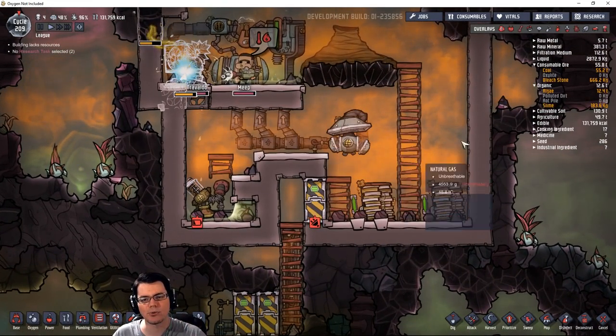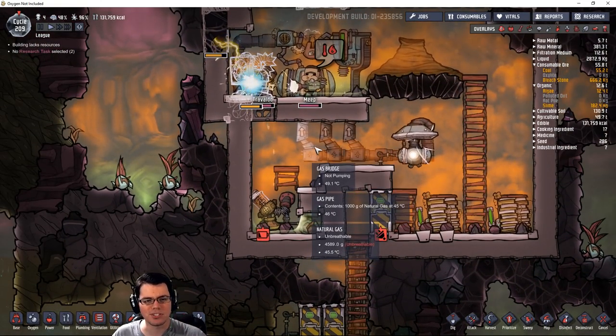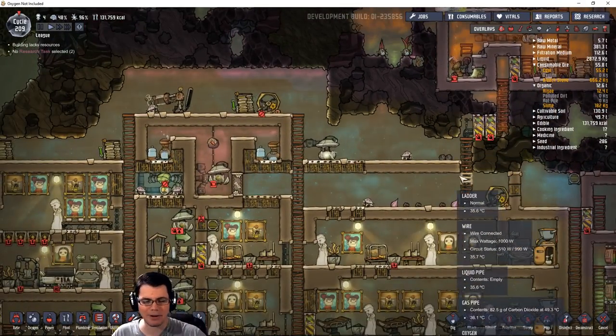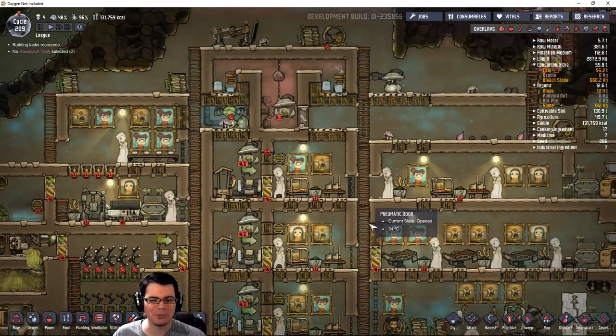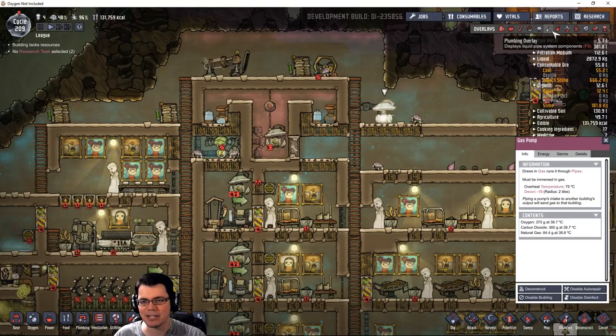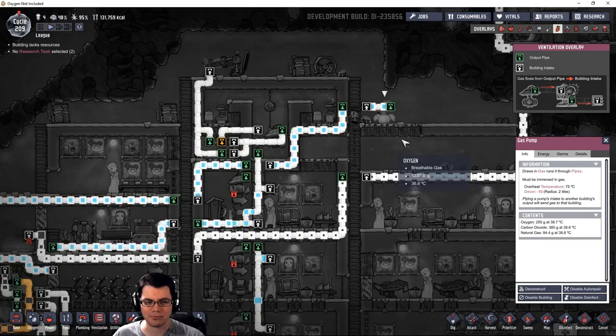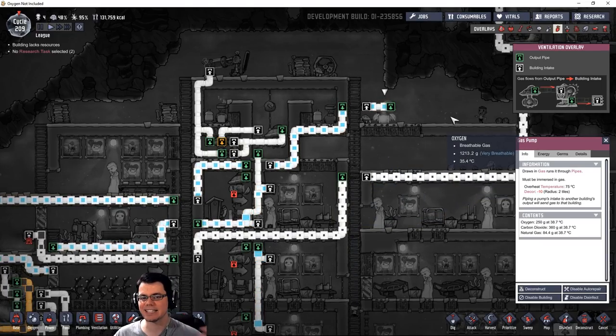Duplicants tend to have that sort of thought where if there's a chance of death, they'd probably take it. So I'm glad they've updated that. What we're going to look at here is that I'm not terribly happy with the air conditioning system that was devised in the last episode.